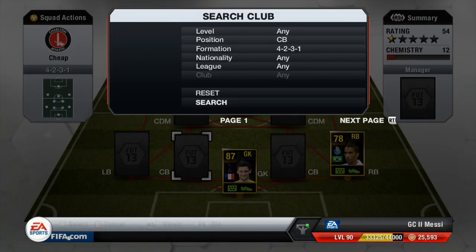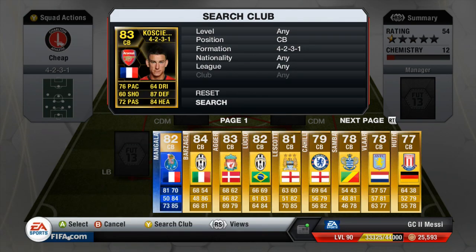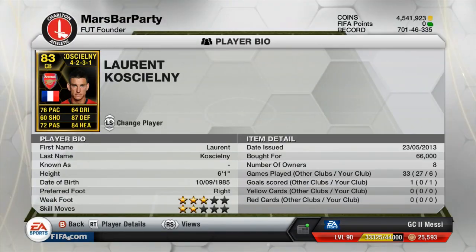Our left centre back is going to be the player that links with Hugo Lloris, which is Koscielny — and this is his second in-form. He's 6'1, got 76 pace, very good defending with 87, good passing, and good heading as well. He cost me 66,000 coins, so he's pretty budget — quite a cheap second in-form from the Premier League.